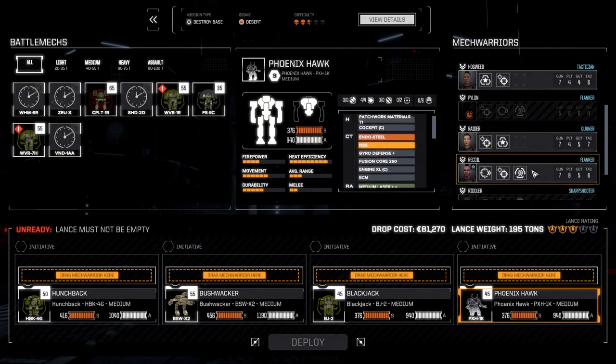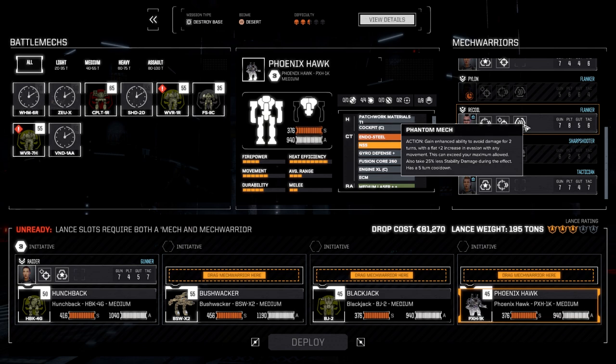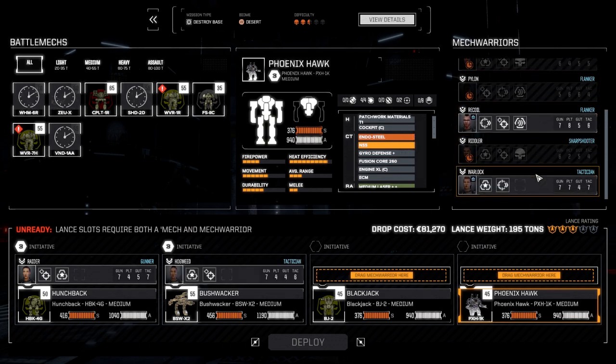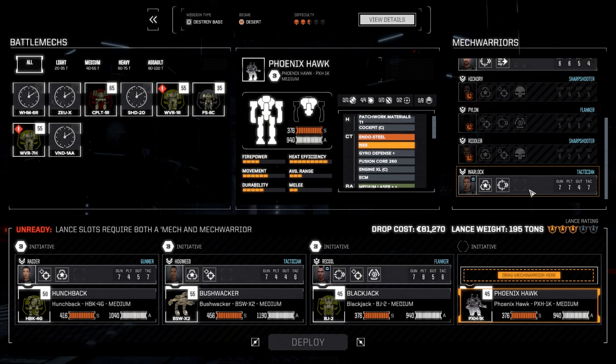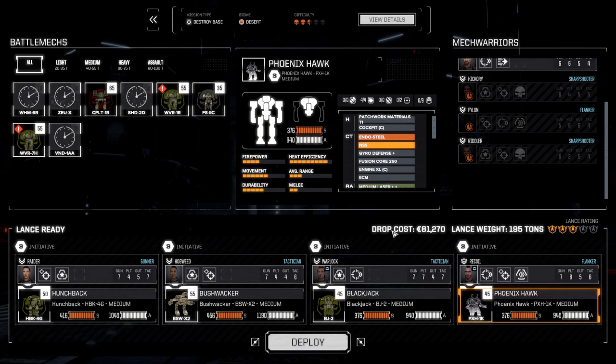I was thinking about bringing Recoil in as the leader of this lance, but I don't think it would do the lance justice. We'll put him in the third position for now. I'm not sure what's going to happen — I think I want to pull him out of this lance and put him back in the main lance. Let's put him in with the Phoenix Hawk, Warlock in the Blackjack, and deploy and get this done.